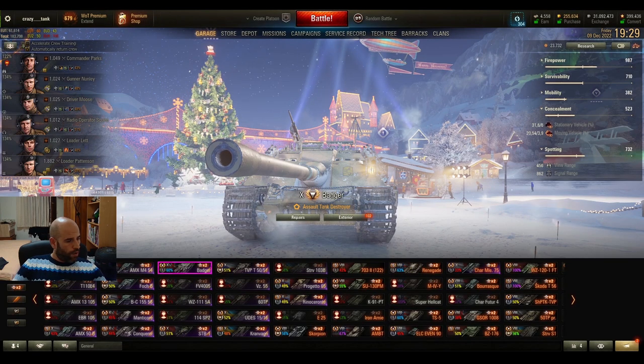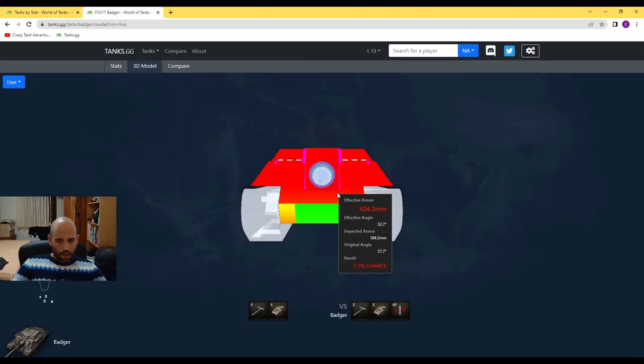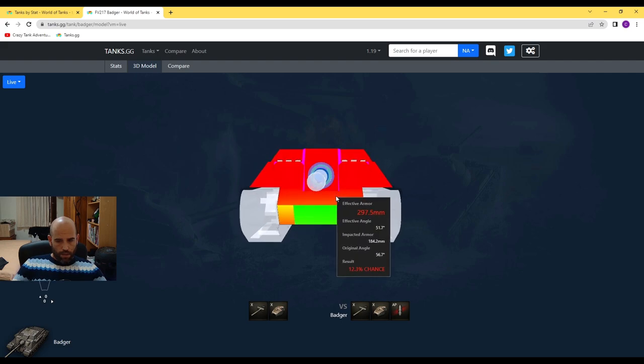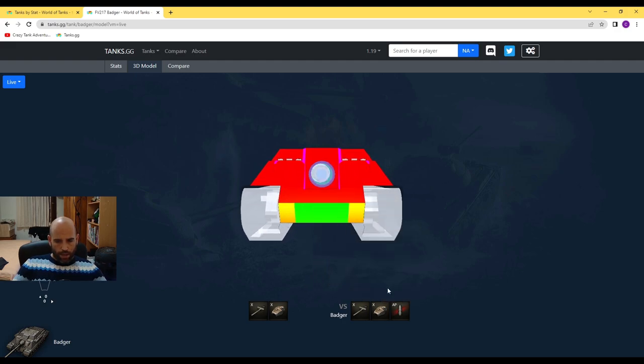Let me quickly show you its armor. As you can see, here are the tanks arranged by DPM and the Badger is number one. Also this entire line has very similar characteristics — very good frontal armor, low speed, and very good DPM. The frontal armor is impenetrable for most shells, but the lower plate is penetratable.